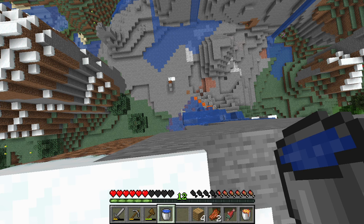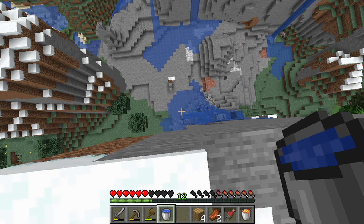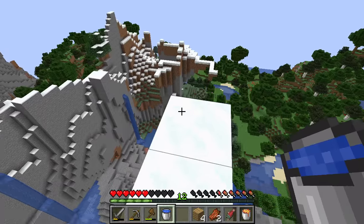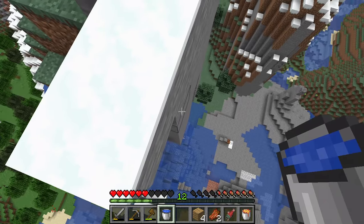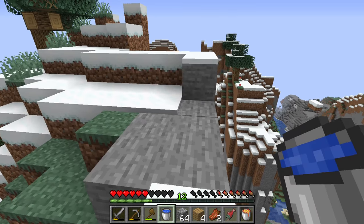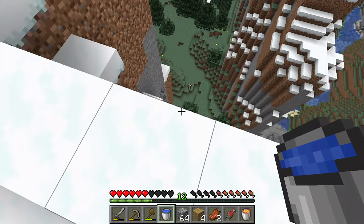So if I just get rid of that — nice, no lava. Still don't know how to do this. Honestly, I wish I had scaffolding. I guess I'll have to live with this. Where do I start, where do I end?